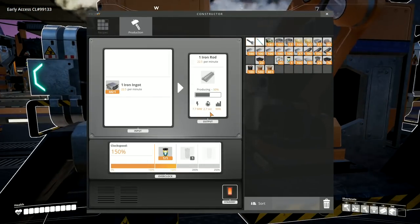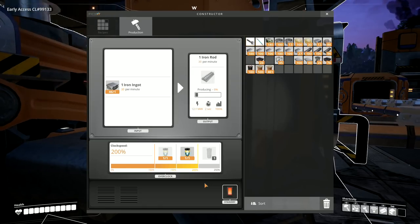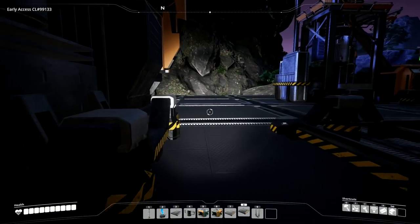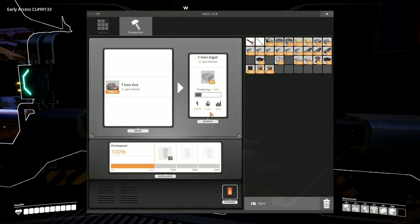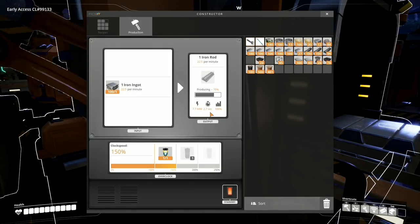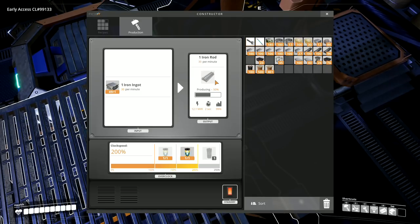I'm splitting these out of here so this one here is depleting — I need to be using them up faster. We're accumulating iron ingots, that's good. But I need more overclocking. I'm going to overclock this one again, ramp it all the way up to 200 times speed so it's now producing 30 iron rods per minute. The iron ore is coming in — 120 a minute coming out of there. I'm using 45 per minute over here and 30 per minute here, so I can overclock some more stuff.